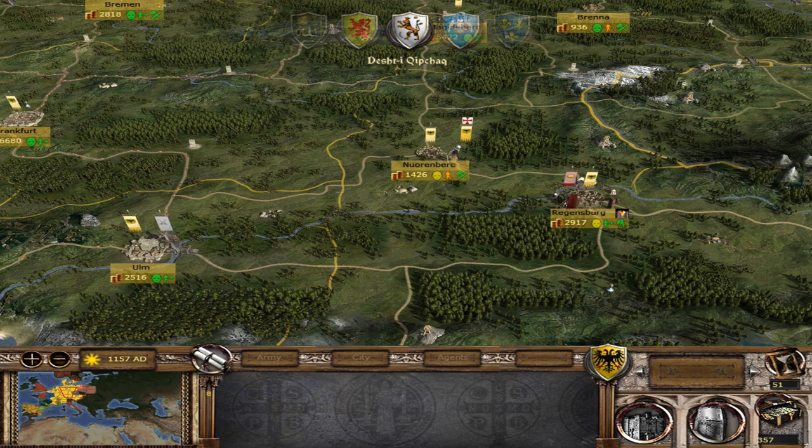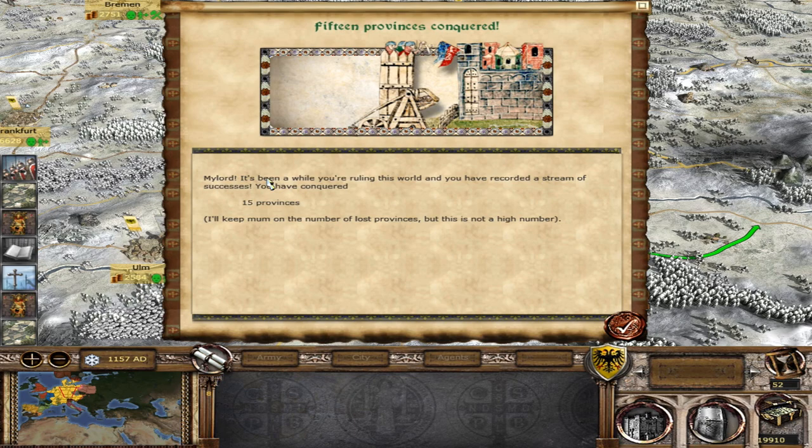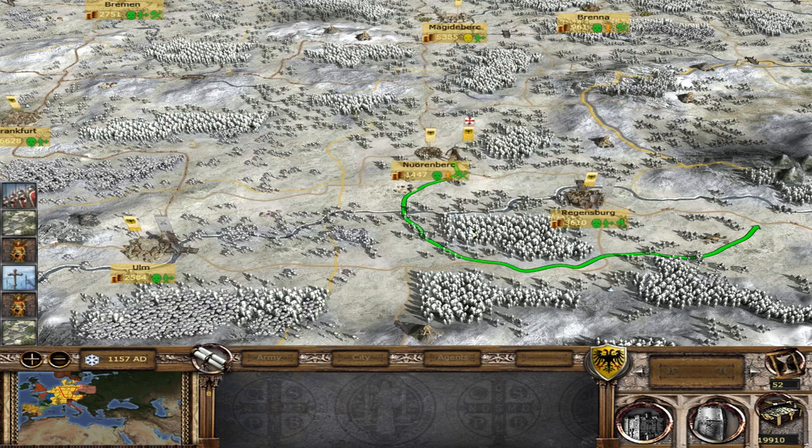Especially due to the fact that I had to take a detour with my faction heir because I had to join the crusade. They did drop away from the city. 15 provinces have been conquered — it's been a while you've been ruling and you've recorded extreme successes, conquered 15 provinces. I'll keep quiet on lost provinces but this is not a high number. Milan is sieged currently, but we've got a good army there so I'm not worried.